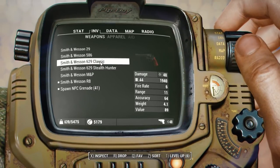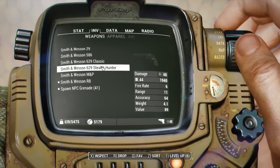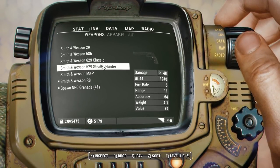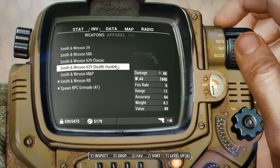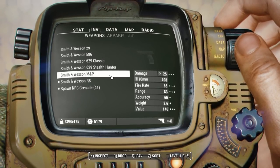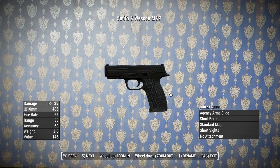It does make me curious why things like the 629 Classic and Stealth Hunter aren't just the same weapon where you could apply parts as attachments — though if you're going for immersion and realism it does make sense to keep them separate. Also included is the semi-automatic M&P9, which is chambered in 10mm since there is no 9mm in the vanilla game.